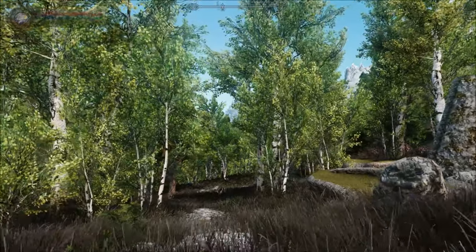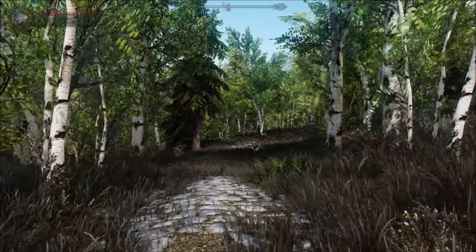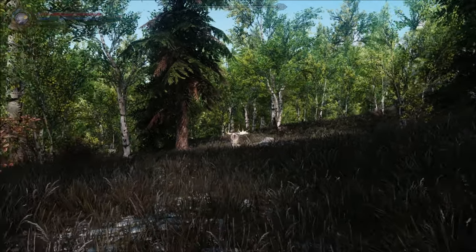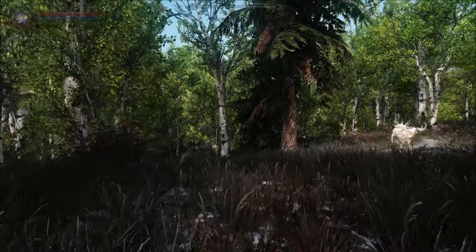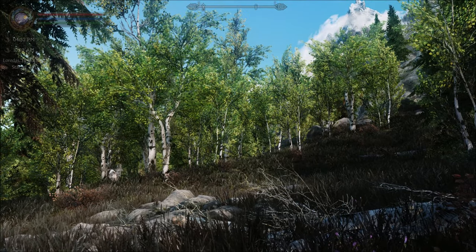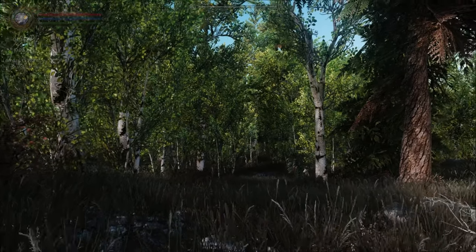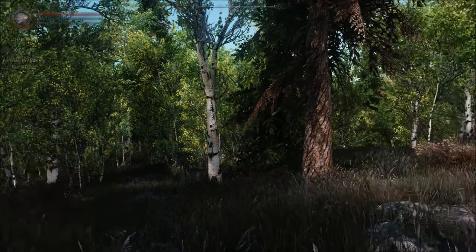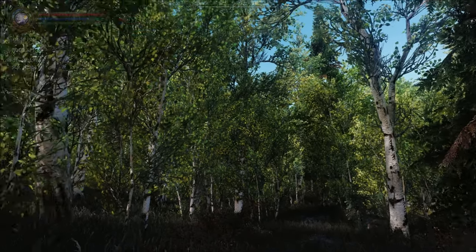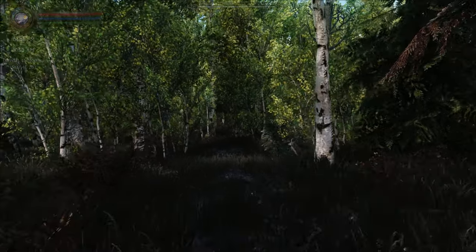And the way to get these green aspens in this area is through Enhanced Landscapes - it is actually an option, but you do have to have Enhanced Vanilla Trees installed, which has that Realistic Aspen Trees mod integrated into it. And then Enhanced Landscapes can then change those to be green. And that's definitely my favourite - I love them.